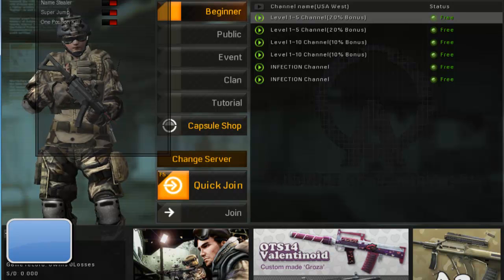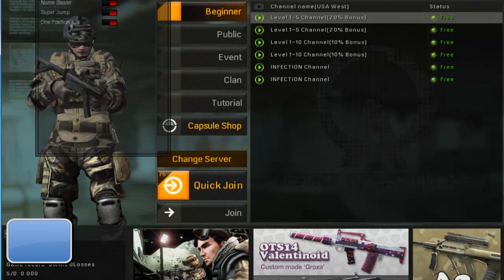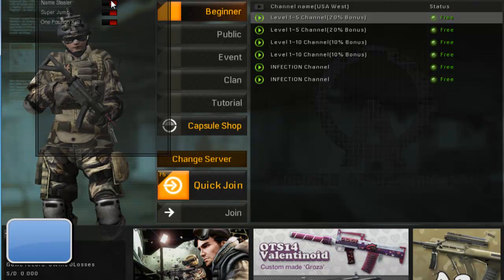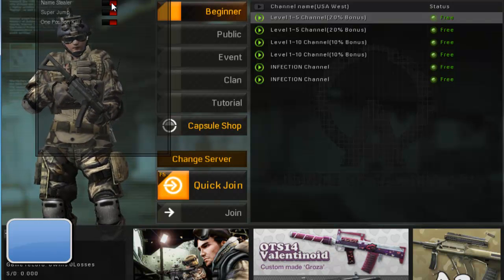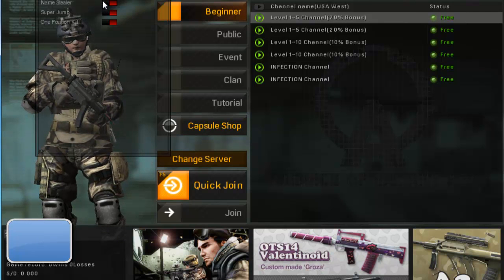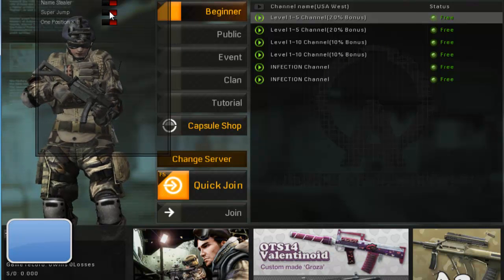Spam bot: if you click that, it will post links for Unreal Bot so that other people know where you got your hacks from. It will spam tremendously so be careful with it. Name stealer: if you leave it on it will just keep stealing new names and if somebody's watching they'll see the name changing constantly — you don't want that. If you click it once then click it off, you'll steal a name and stick with it for the whole round. Super jump lets you jump twice as high, which is cool for getting up on roofs, fences, and places you normally can't reach.